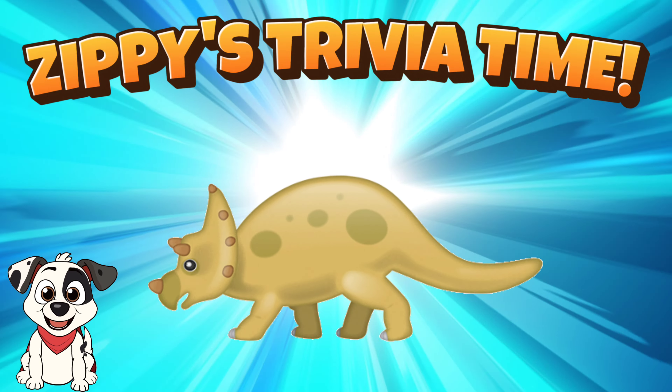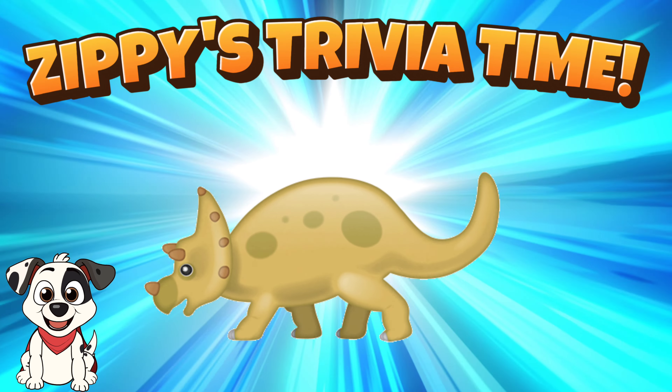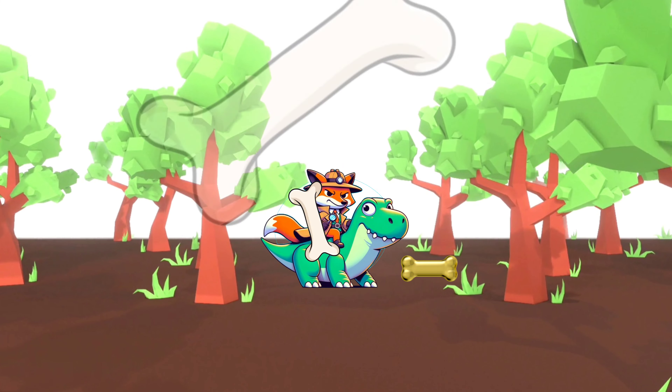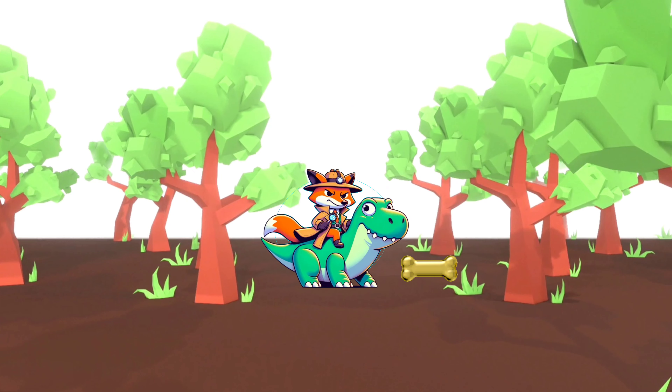The one on the right was the triceratops — awesome job! Oh no, it's our arch enemy Dr. Fox and he's riding a dinosaur! Look, he has the golden bone! Watch out — smash the boxes to gain strength!